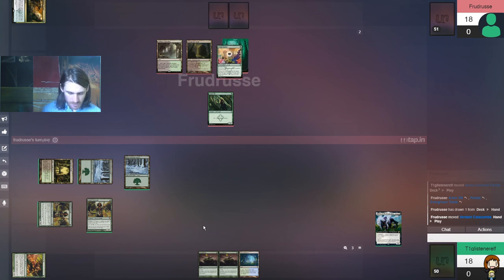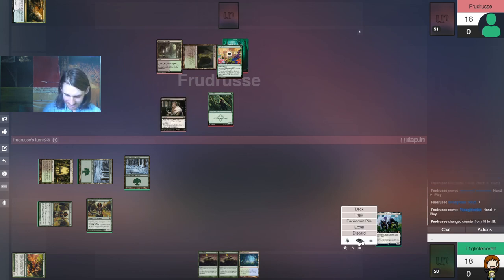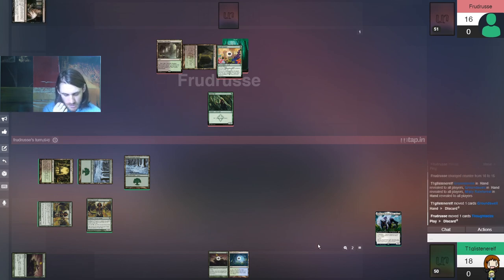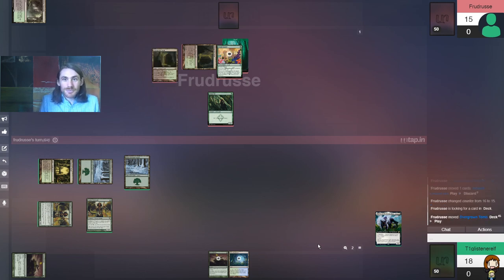So next turn: Lurrus, Glistener Elf — we'll be okay, unless they drop a bomb here. We don't have the kill in two turns because of that. But we have a 3/2 lifelinker. Well, we don't — we have a 7/6 lifelinker? I can live with that. Wait till we get our Seal of Strength online — you can loop that with Lurrus. It's so silly: just have a 6/5 every turn for the low, low price of one mana.